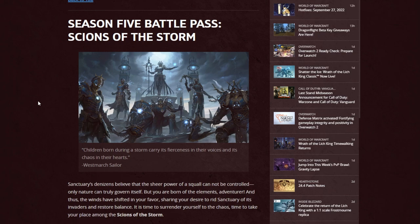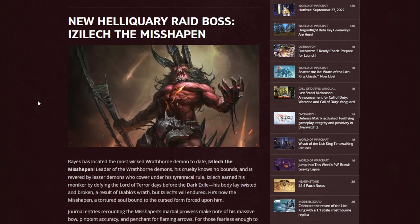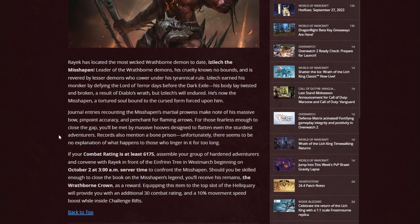As always, we also have a new season of the battle pass — both free and paid. We're now onto season five, with lots of cost-effective items to gather and a new cosmetic set. We also have a new Helliquary raid boss — misshapen — so be prepared for another tier of difficulty that will scale. Do note that you need a combat rating of at least 6,175 for this. I'm nowhere near there right now, so this is definitely for the extremely hardcore or heavy spenders. That's okay though, because even casual players will eventually have something new to catch up to, or potentially get carried by their guildmates.